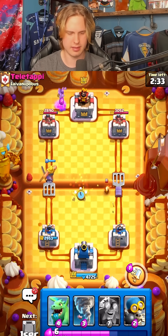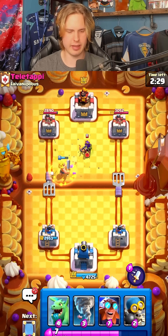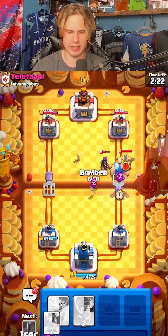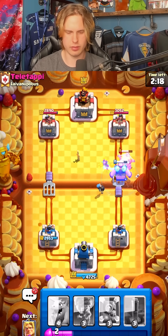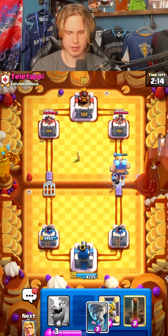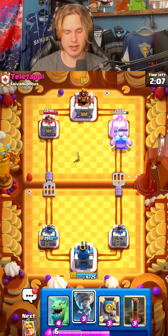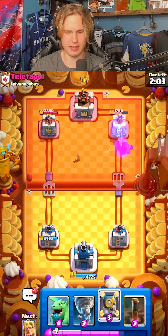Let's go for skellies to distract this. I'm immediately gonna dash into the queen here, so I want to do as much damage to it as possible. Wait — patience — and now a giant bomber. The queen died — that's huge. You can definitely go for a mini pekka here. He has to mini pekka. He doesn't have enough elixir to mini pekka though. This is absolutely so good — I couldn't have asked for a better start.